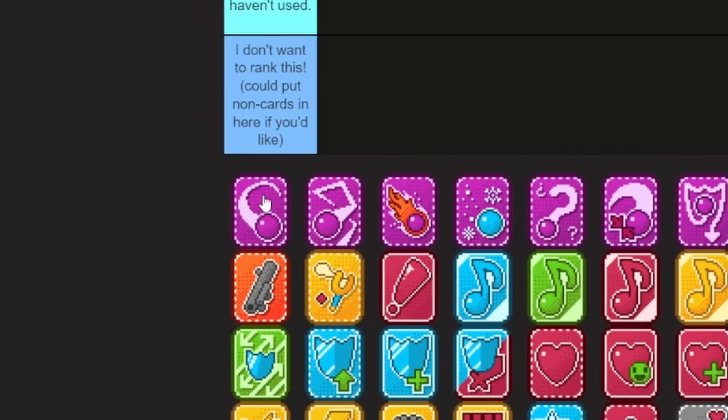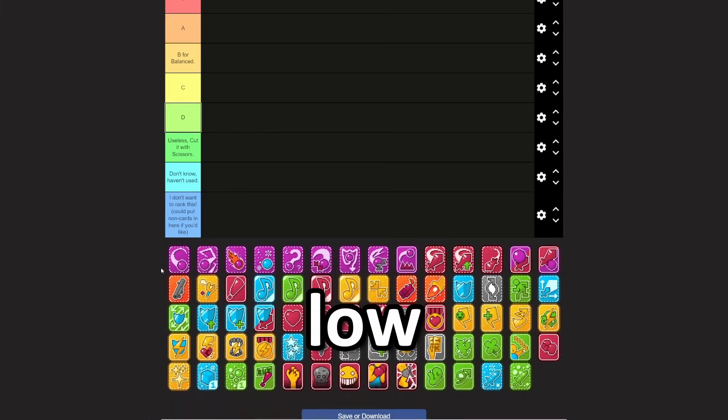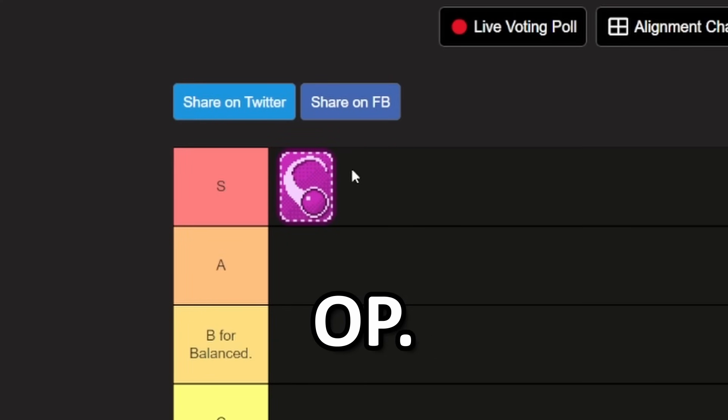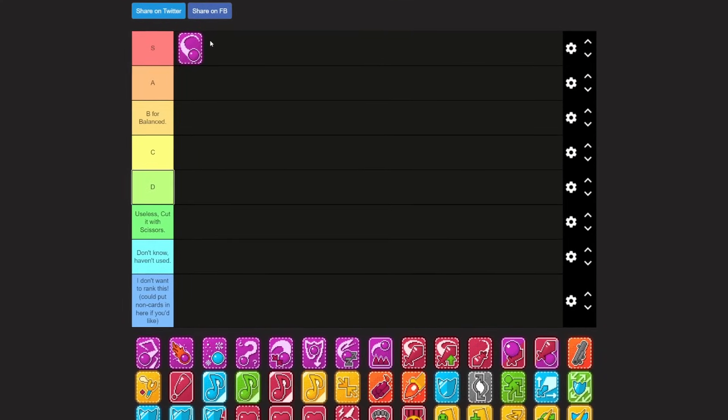First things first, we have the default ball attack. Is there anything else I need to say? For what it gives you in the early game, the ball is absolutely OP. The ability to hit somebody twice with the ball — it's amazing.